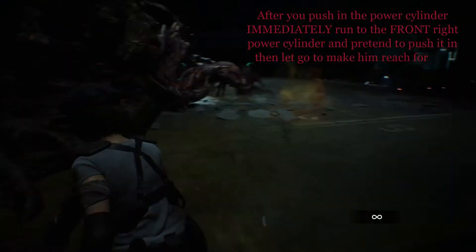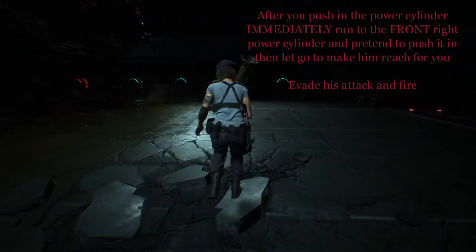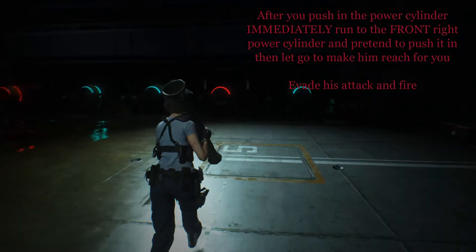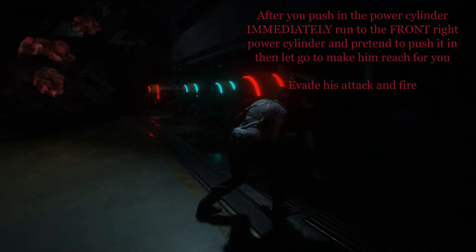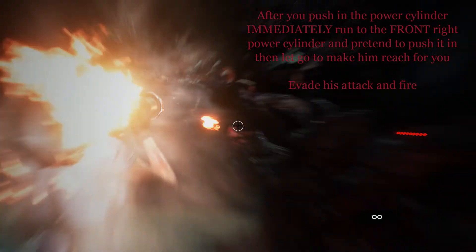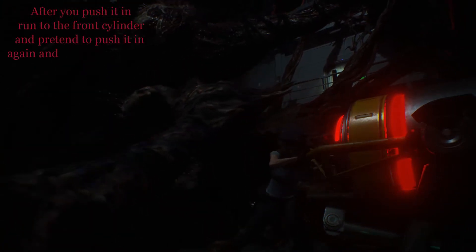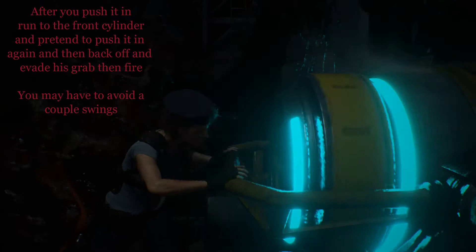I push in the left side one and you want to get the push process started immediately. As soon as I complete it I run to the other side as fast as I can and I get to that front cylinder and I pretend to push it in. I'll press it once and let go because I want it to reach for me — it will delay his attack and then I'll get some shots off. If you're lucky you can knock him before he even actually does an attack. I go for the inside cylinder — push that one in. It's the hardest to get in and out of so I want to leave that area soon.